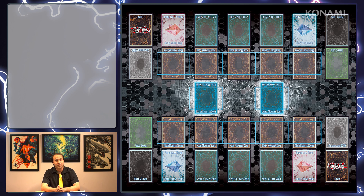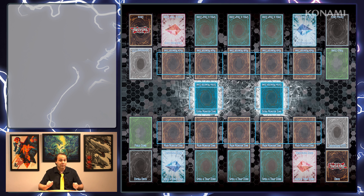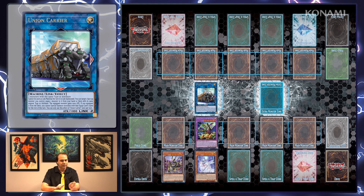Next up, Duel Overload has a number of powerful utility Link monsters. These are cards that aren't necessarily part of your core theme or strategy, but they provide useful effects that advance your core strategy. For example, duelists who like flashy combos are likely to employ Union Carrier. Its ability is primarily useful for Union-based strategies like ABC Dragon Buster decks. Union Carrier can equip any monster you control with any monster from your deck that shares the type or attribute with the monster you're trying to equip, with a number of other hidden benefits for you to discover.